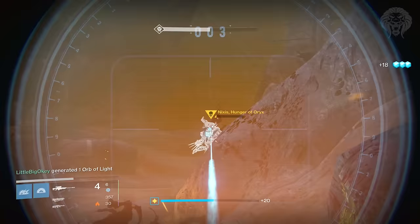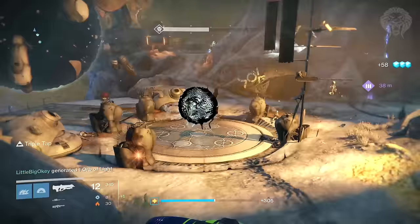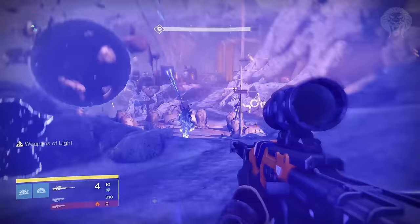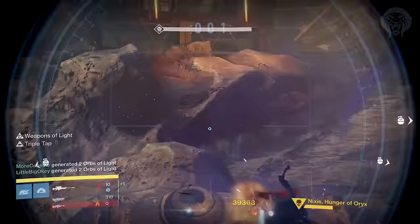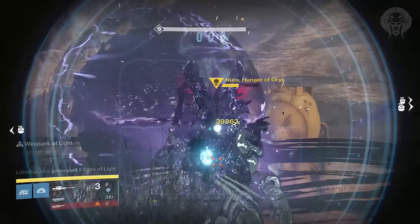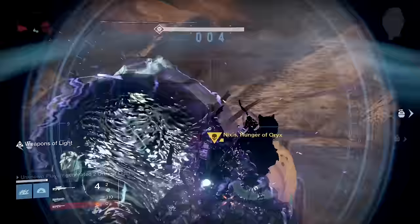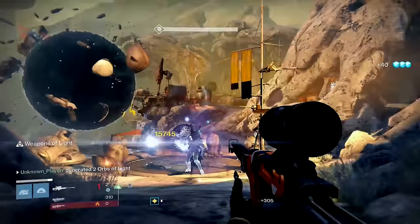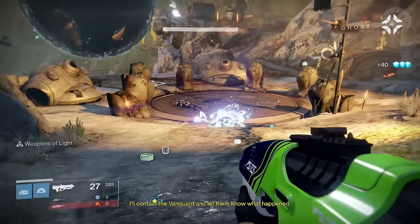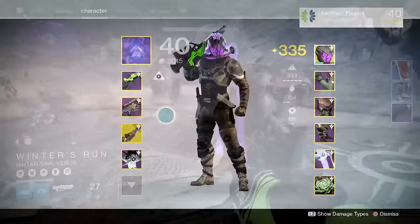In terms of weapons, high-impact snipers are going to be your best bet. Try to get a sniper with Triple Tap so you can have a bigger magazine. Black Spindle is probably the best option technically if you have one, but if you don't a high-impact sniper will do just fine — we were all using Thousand Yard Stare and LDRs. With the tether and Weapons of Light on, I was getting 39k damage per shot. It may take you the second or third try to get the boss fight down and start destroying him in 20 seconds, as the first few times ads started spawning and made things a lot more drawn out. Eventually you will get the hang of it.